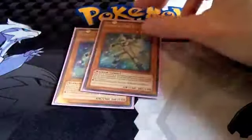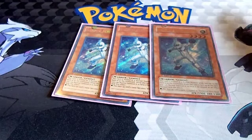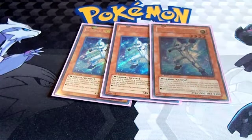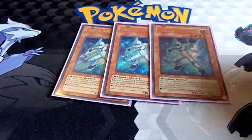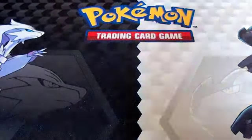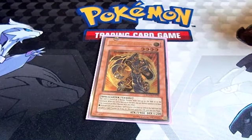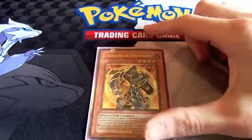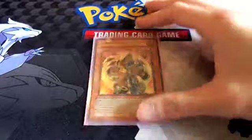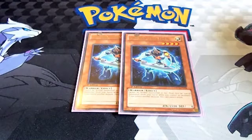We've got three Elemental Hero Neos Alius — he's pretty much the man with the plan. He does everything you need: 1900 attack, Light attribute, Gemini — all around very, very good. He's your base attack monster and great when your opponent tries to Bottomless Chain him and can't. To go along with him, we've got our honorary Neos Alius, Crusader of Endymion. He's 1900, Light, Gemini — just a Spellcaster instead of Warrior, but no big deal.